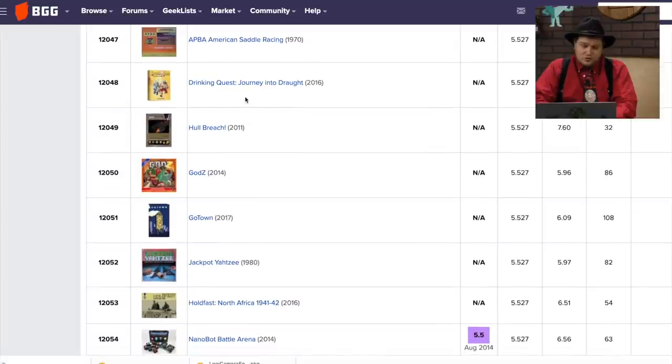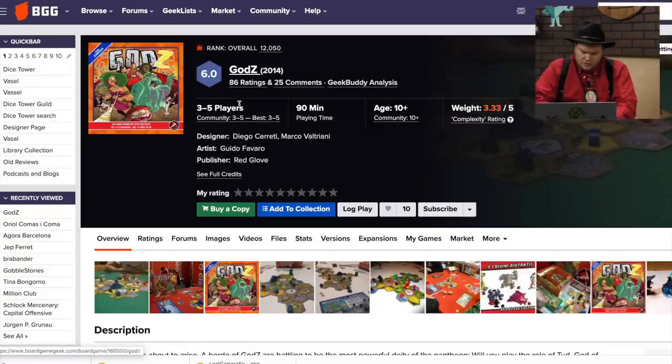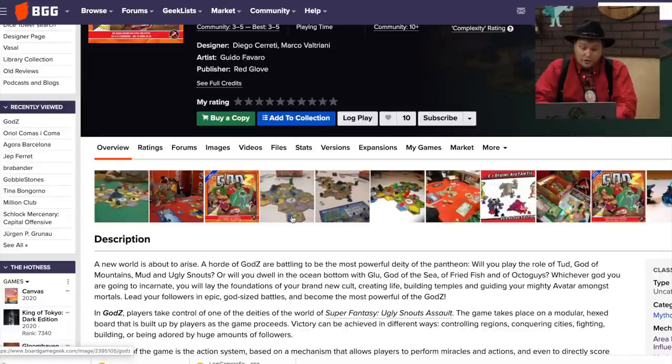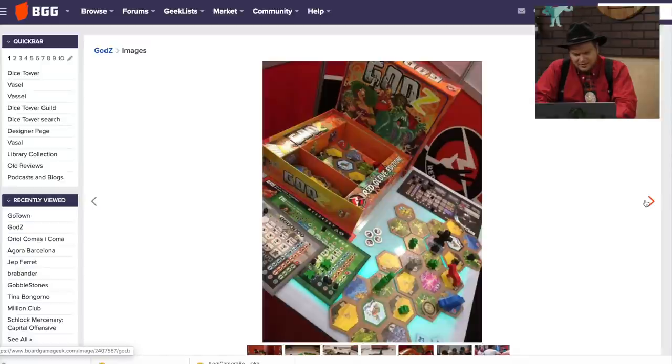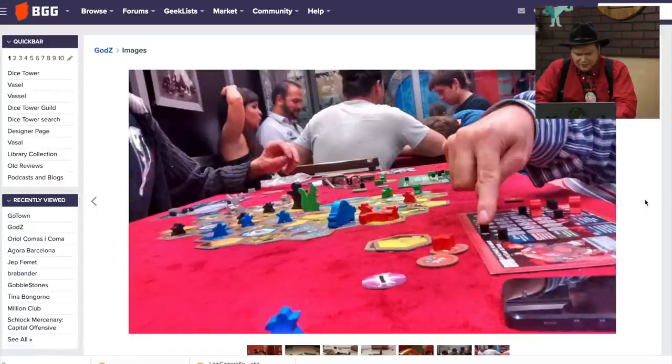Drinking Quest: Journey into Draught, Hull Breach, Godz, and Go Town. Godz — with a Z — from Red Glove Games. You're going to be different pantheons fighting each other. There's Tud, God of the Mountains, a God of the Sea with fried fish and octoguys. Red Glove tends to make games with funny art. The cover looks cool. I don't know if the game itself is good, but it looks like a fun rampaging-style game.